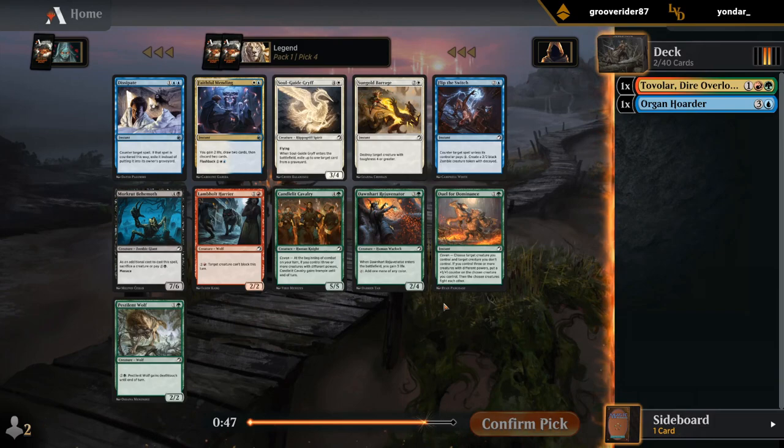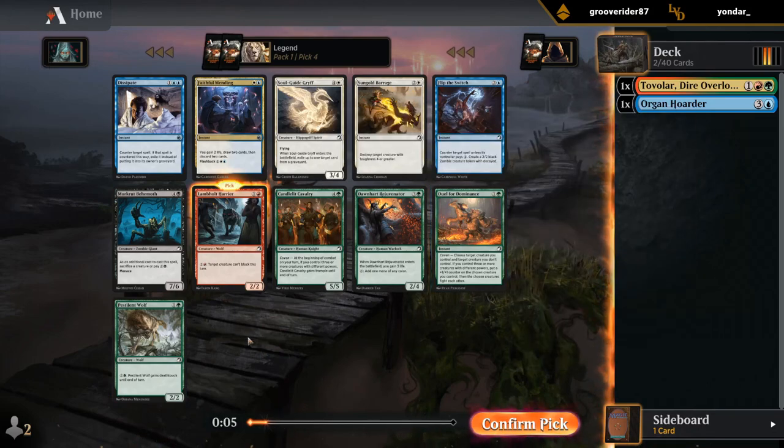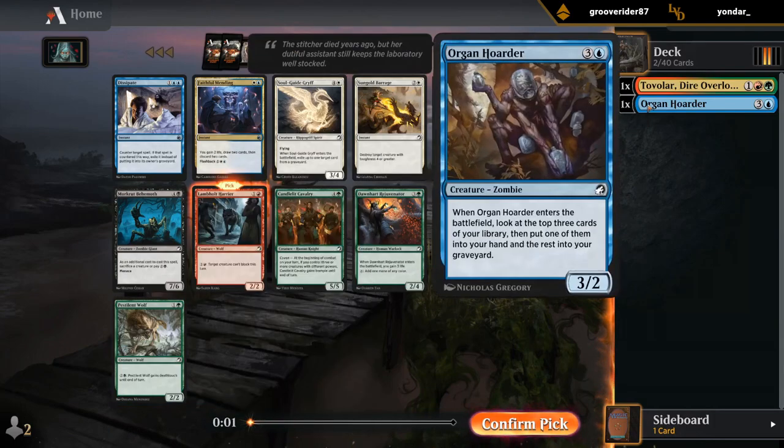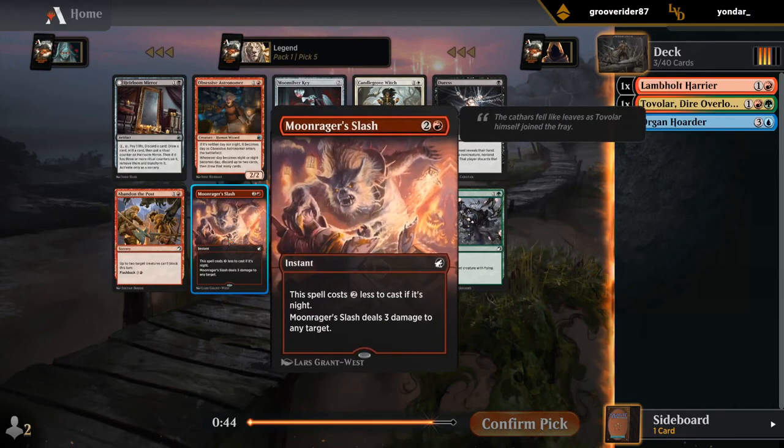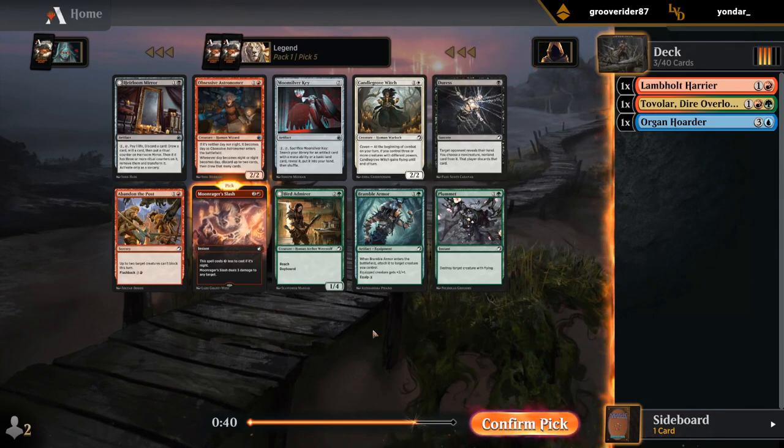Now there are a couple two-mana Wolves: Harrier and Pestalant Wolf are both fine. In blue there's a Counterspell — Flip the Switch — but I'm not super high on it. Duel for Dominance could be okay but also not a card I want to pick highly. Maybe I should take Harrier and hope to wheel a Pestalant Wolf or Duel for Dominance. Getting a fifth-pick Moonrager Slash is an excellent sign, so definitely taking that. We'll see if we end up in blue-red, red-green, or maybe splashing a third color.